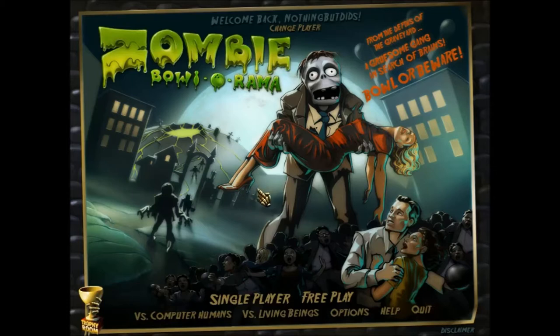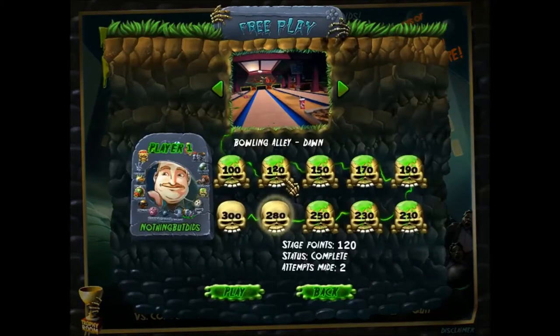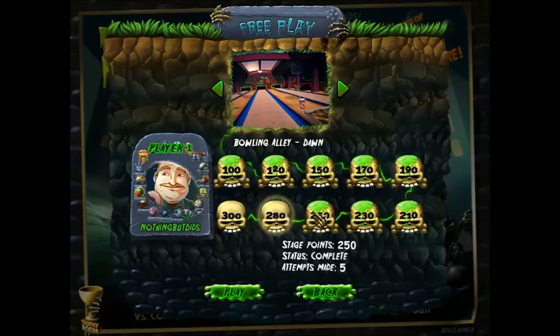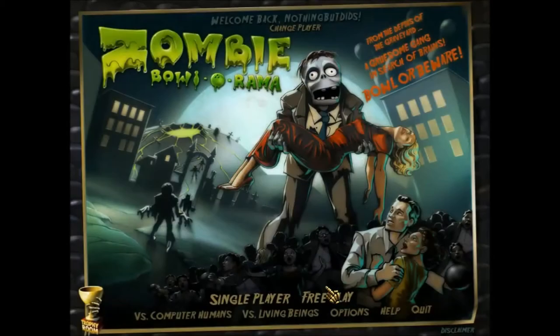So there's single player which is the campaign, and free play which lets you choose the difficulty and different types. In free play, each round you have to get at least a certain score, and once you do that you move on to the next one until you get a perfect score. You can also choose a different alley, but I'm not going to be doing that today — I'm going to be doing single player, the campaign.